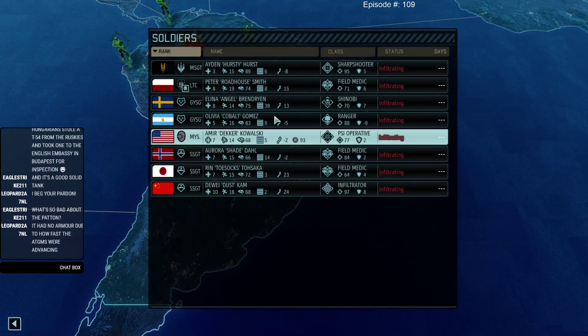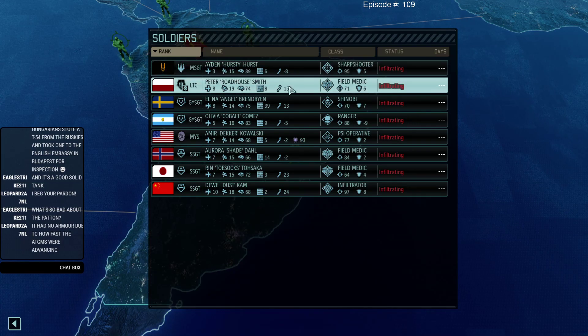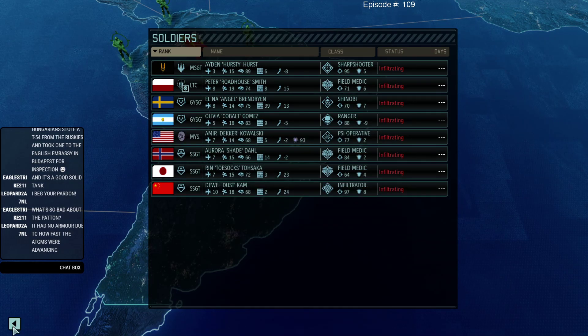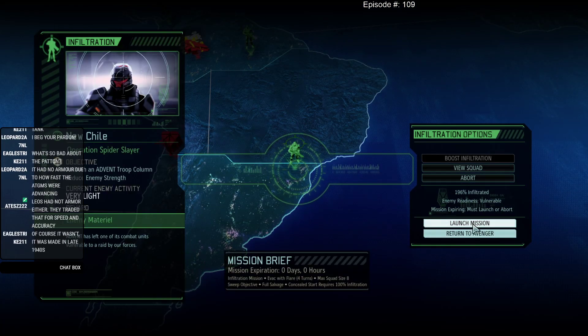What I have over here is Master Surgeon Hurst, Roadhouse, Rendrian, Gomez, Kowalski, Dahl, Tosaka, and Cam. I'm going to help these guys out as much as possible by boosting, and I'm now facing a very light enemy invasion — a troop column. Let's go take them out.